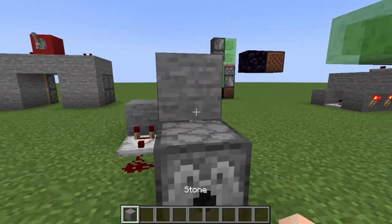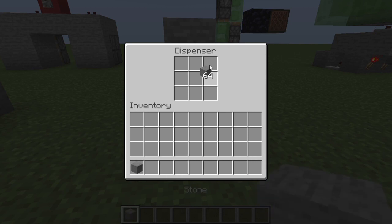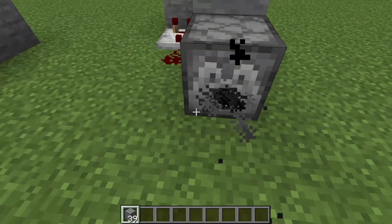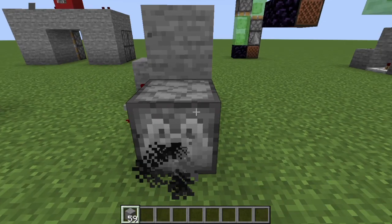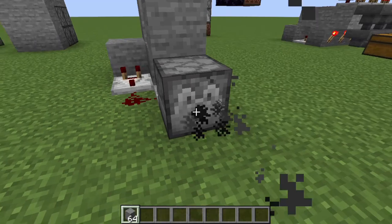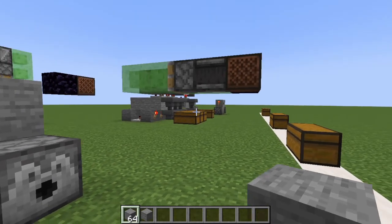The second build that we have is an automatic dispenser. So if we put in some blocks it should just spit them straight back out to us. And as you can see it stops dispensing once there's no more items left in here.